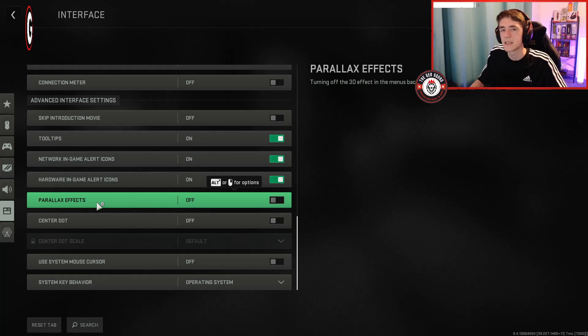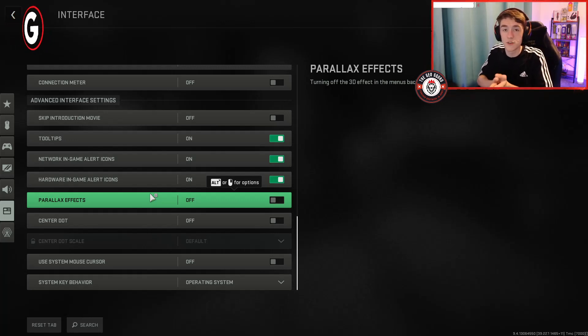Go all the way to the bottom of the interface settings and turn Parallax Effects off. Parallax effects are all about the 3D effects in the menu backgrounds and motion sickness elements — you don't need it. It has been causing a lot of the bugs for a lot of people. My crashes have had a dramatic reduction since turning that off. Along with updating a driver in Nvidia Experience, those are the steps that have been reducing my crashes. I have not had a crash since doing all of those things.